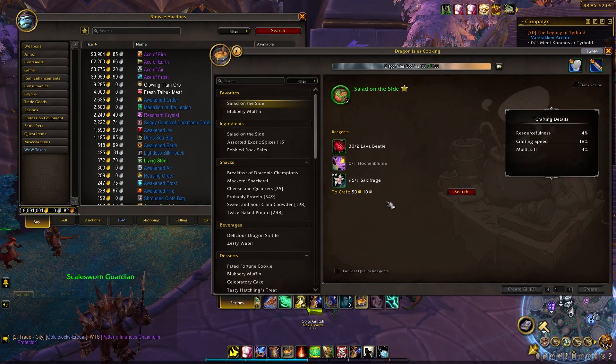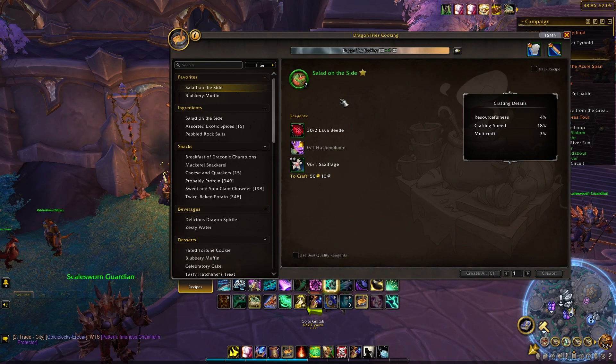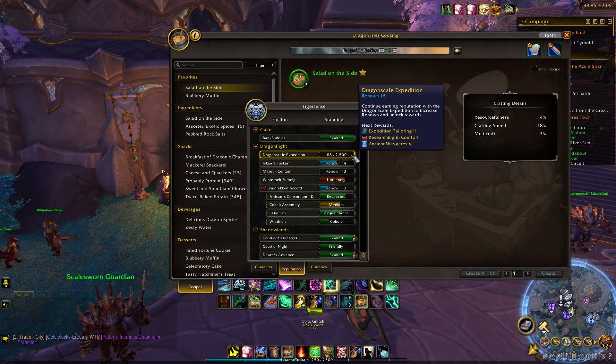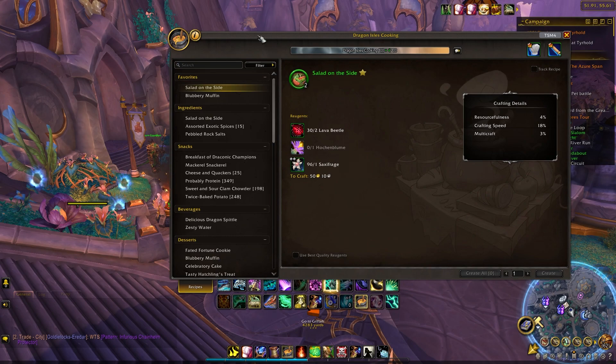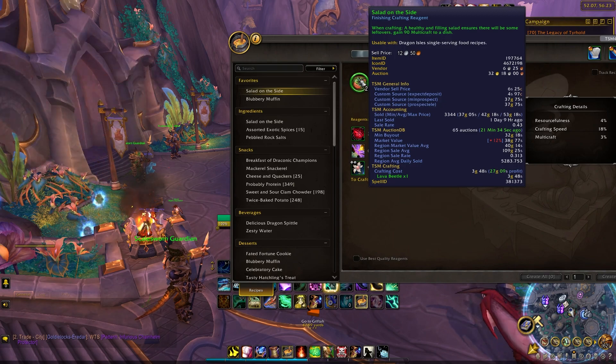The second add-on I recommend is the 'To Craft' feature from Auctionator, which is another auction house add-on — a simpler version of TSM. It's not as fancy as TSM but it's easier for people who want the most straightforward process. So once you have that installed, let's highlight some of the best selling items. The first one I have favorited is Salad on the Side.